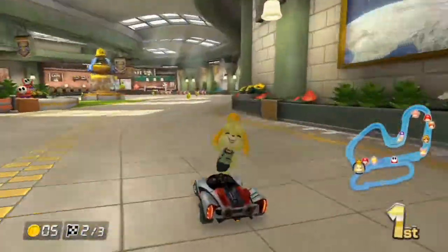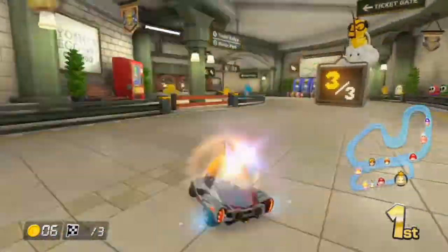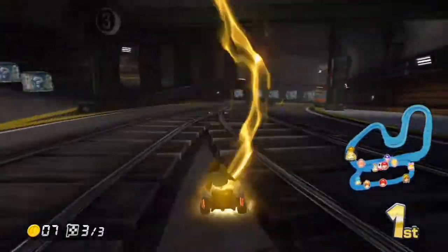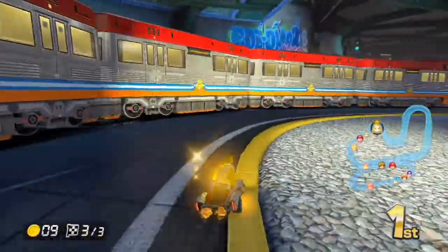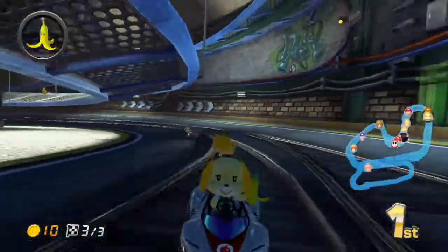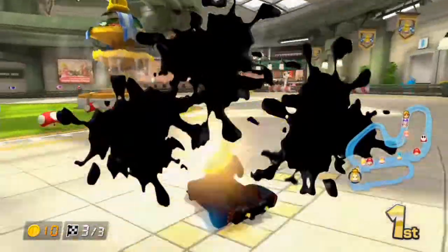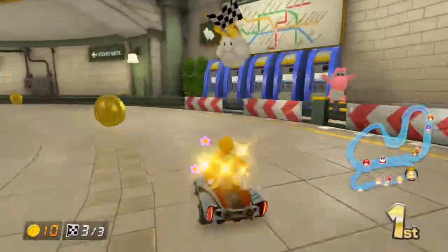We were almost at first place — right next to the guy in first and we just cut him off. That second lap was so much better. Once I learn these track layouts, things start going well for me. Let's try going up here, we haven't gone up here yet. I'm just going to hold on to this banana and slide because of this ink. And there it was — another first place. We're doing really good.